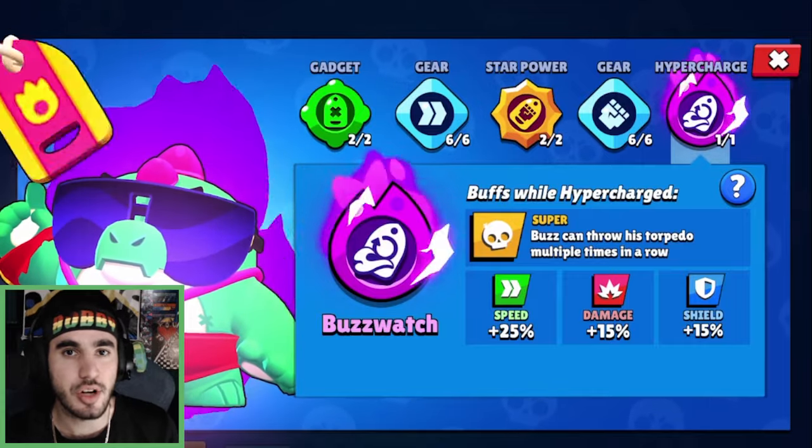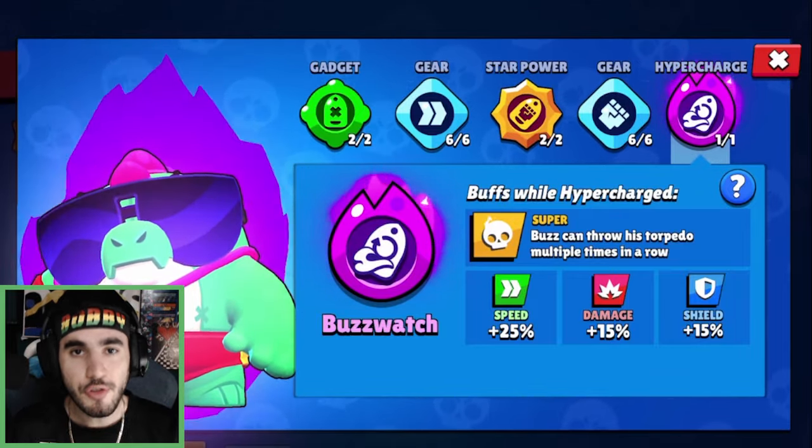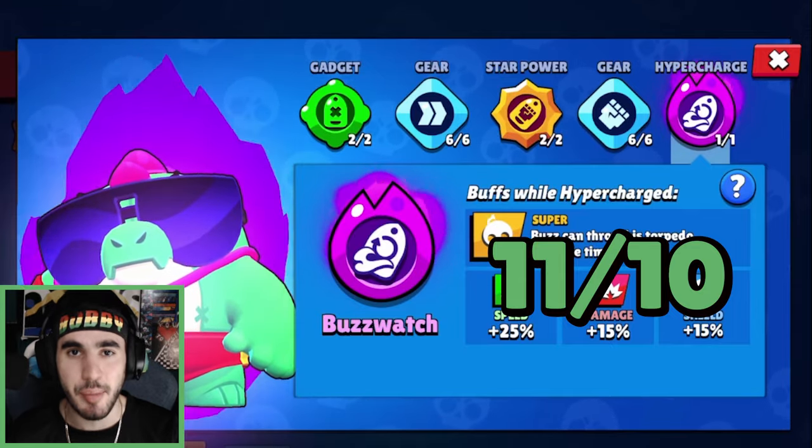We also did a heist safe test, but the grapple doesn't do anything besides bring you onto the heist safe, so we won't show that for Buzz. I would only use this hypercharge for killing enemies and getting up the map. Overall, Buzz easily has the best hypercharge in the game — I'm going to rate it a 10 out of 10. Actually, even an 11 out of 10; this is game breaking.